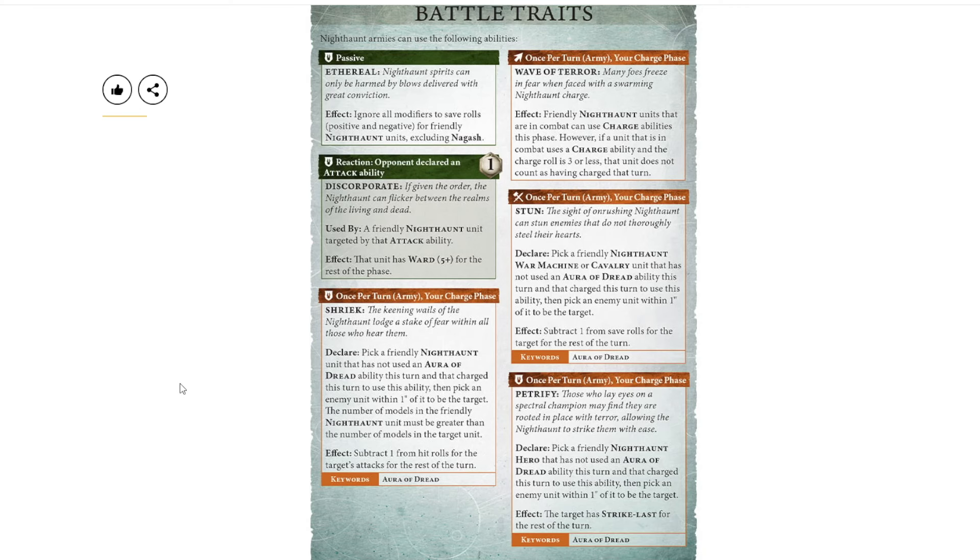Then you get these four Auras of Dread, which really reminds me of the Lumineth Facet of War, where you get to choose a buff per turn. The difference is that with Facet of War you choose one for the entirety of the turn, whereas with an Aura of Dread you get to use all of them once per turn, but on different units.